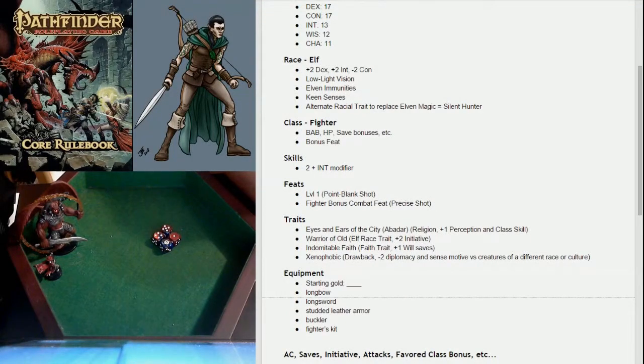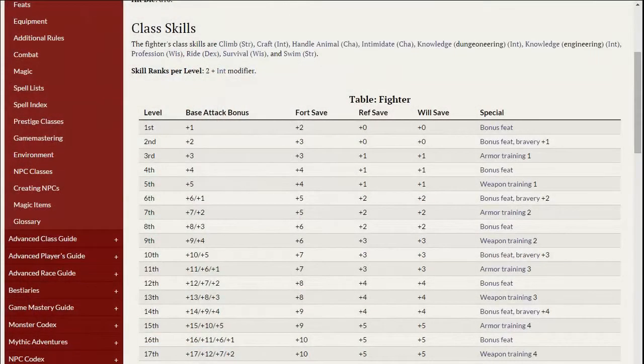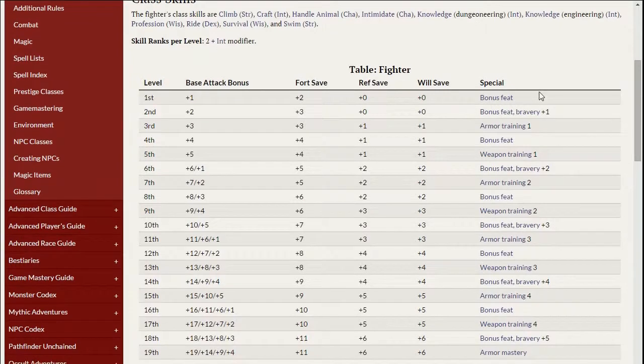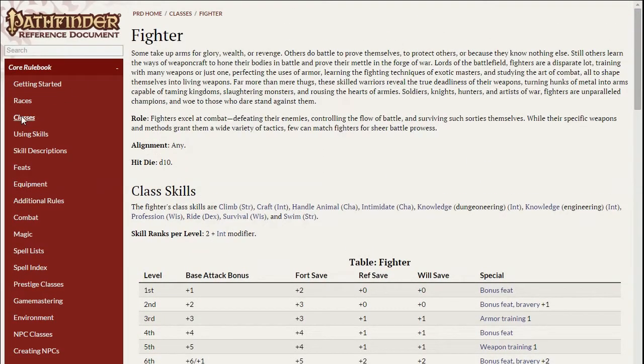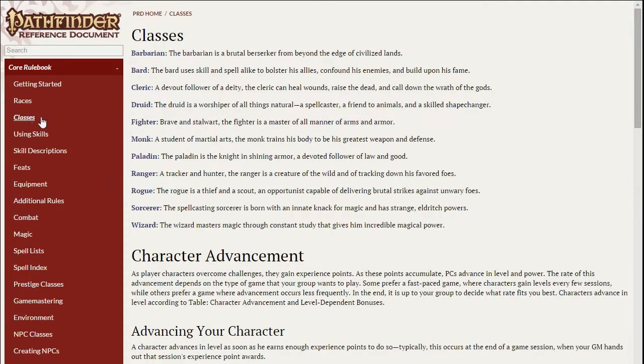After skills, we have feats. Feats are basically the way you really customize your character. Skills is one way, background traits will be another, but feats is the real big thing to help focus your character and what you want them to be. I've already chosen my two, but let's go in and show you what you have to work with. As a fighter, you get one bonus feat, and then if we go back to the actual classes page in the core rulebook.